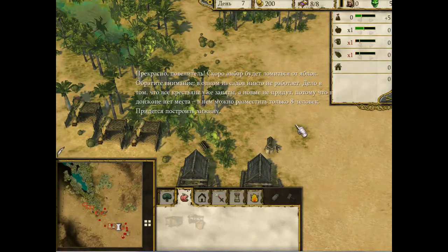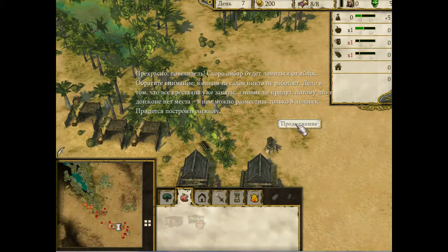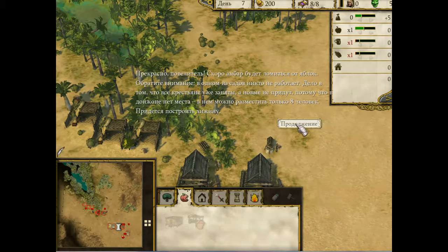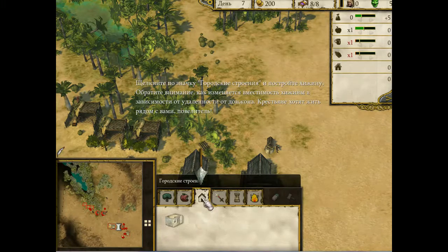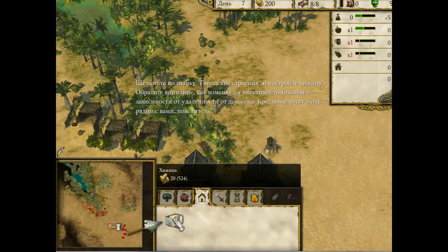Отлично, сир! Наш амбар скоро заполнится яблоками. Однако одна из наших яблочных ферм бездействует, потому что мы задействовали всех свободных крестьян. Несмотря на нашу популярность, крестьяне не придут, потому что для них больше нет места. Цитадель дает место для жизни восьми человек. Если вам нужно больше крестьян, вам следует построить хижину. Нажмите значок «Здание города» и постройте хижину. Учтите, что чем дальше от цитадели строится хижина, тем меньше в ней будет жилых мест. Крестьяне любят жить рядом с вами, сир!